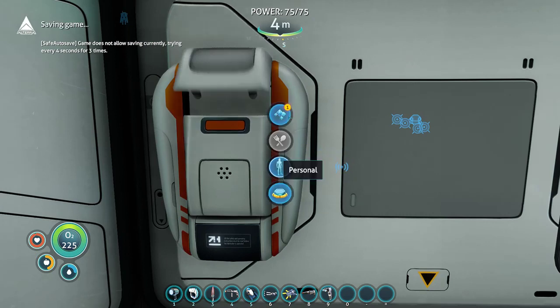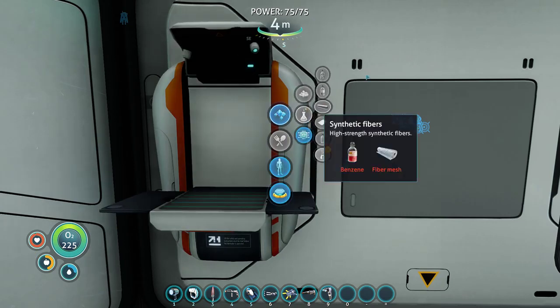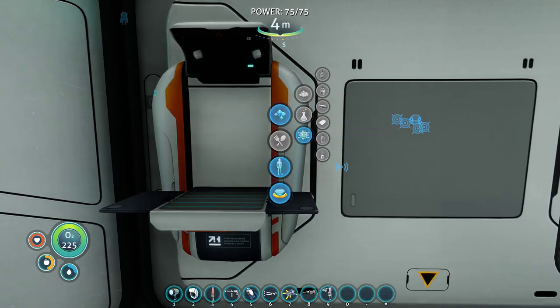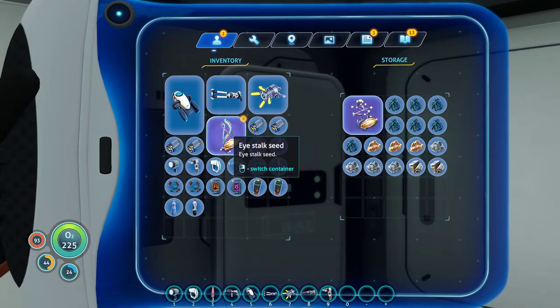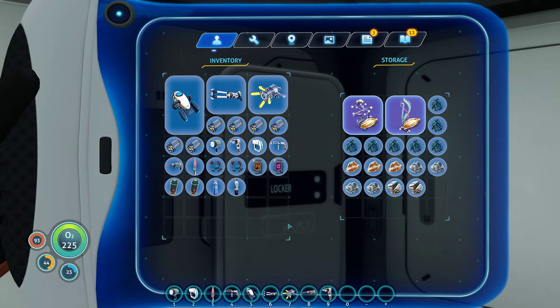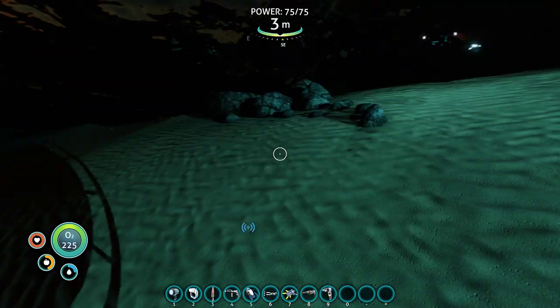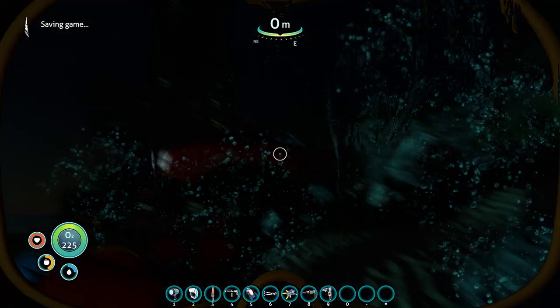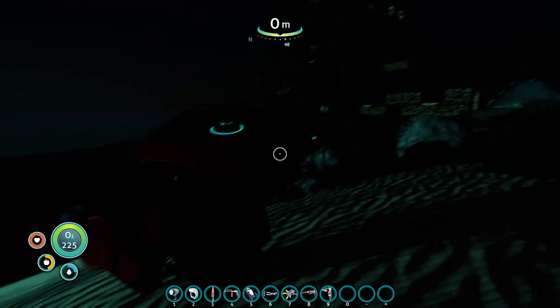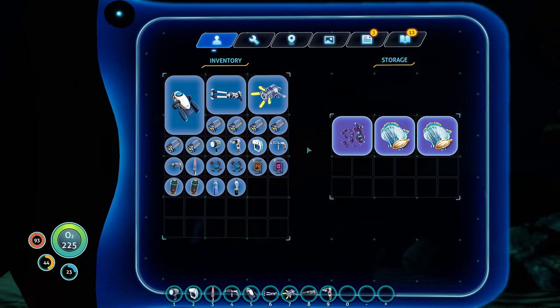Thank you base for welcoming me aboard. I forgot about the autosave. Oh, I forgot to actually grab them from my prawn — bit of a detail. The mod can detect items you have in nearby containers, in your entire base, something like that. Not in your prawn storage. That doesn't count.